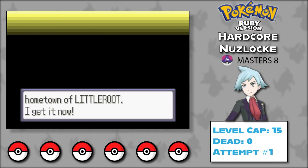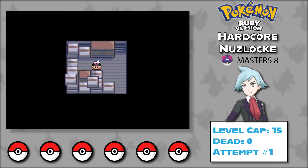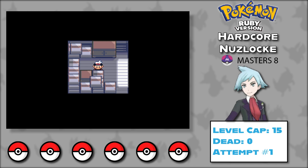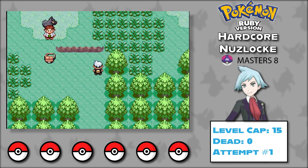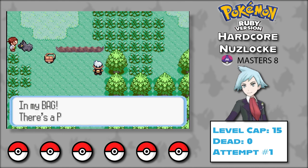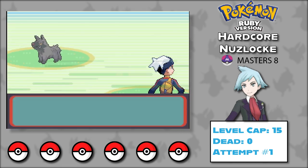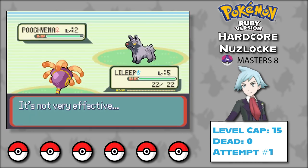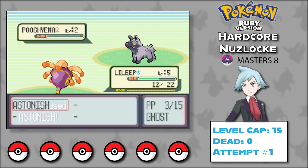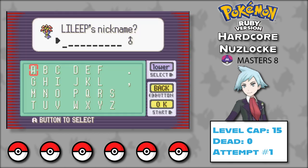We introduce ourselves to Professor Birch as Steven, then our journey begins in the back of a moving truck. I use the universal Pokémon randomizer to replace Treecko with Lileep. Unfortunately he only knows Astonish right now, so after hitting Poochyena in the face a bunch, I knock it out and save Professor Birch. As thanks, he lets me keep the Lileep, which we name Malcolm.